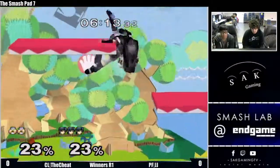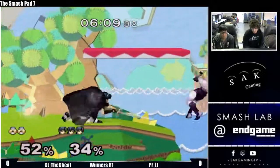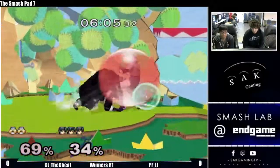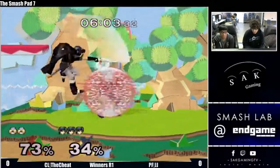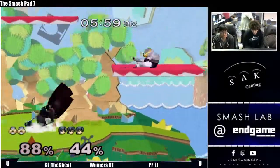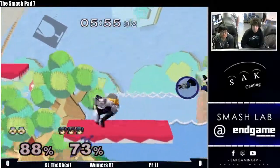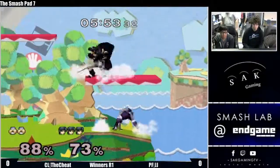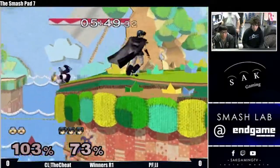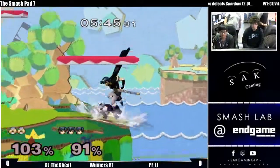Small chain grab — it's not actually guaranteed past zero, I believe. This Marth is able to keep Sheik on the ledge really well and then cornered when she's able to finally get off ledge, which is very important, because Marth just has a huge hitbox he can kind of just throw out there. Doesn't do the edgeguard correctly because Sheik saved her double jump and was also close enough to do a wall jump.